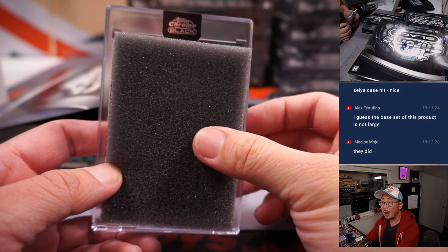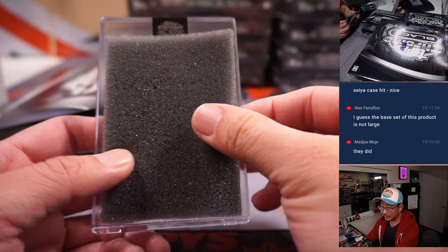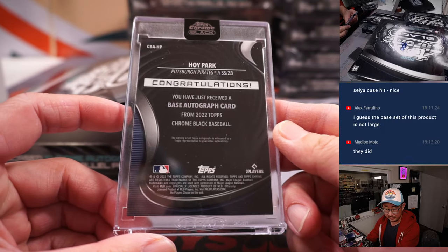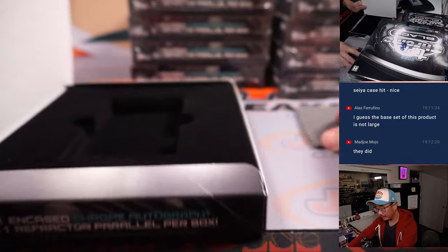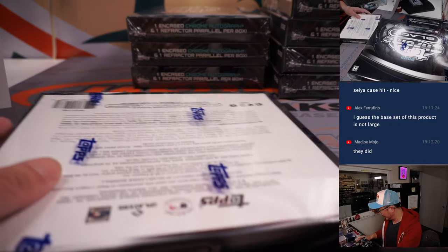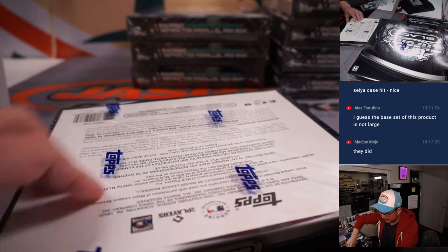The encased is an aqua parallel. Do I see a rookie logo here? I do — it's a good sign. It's Hoy Park, 85 out of 99, for the Pirates. Dustin with the Buccoes. Kyle Lewis, I think, is supposed to be really good, but the injuries kind of have derailed him.